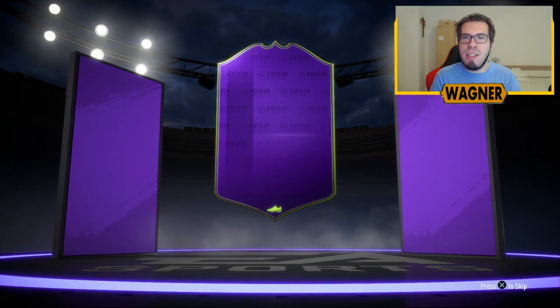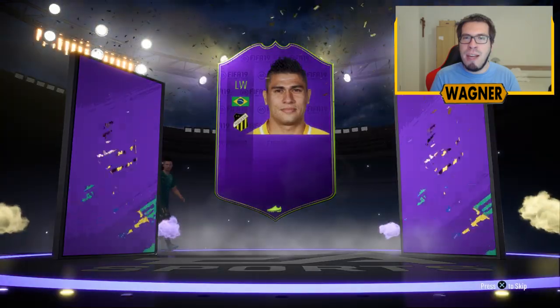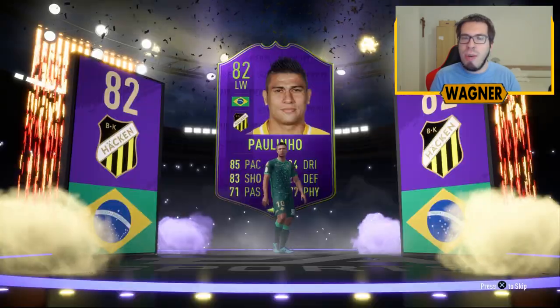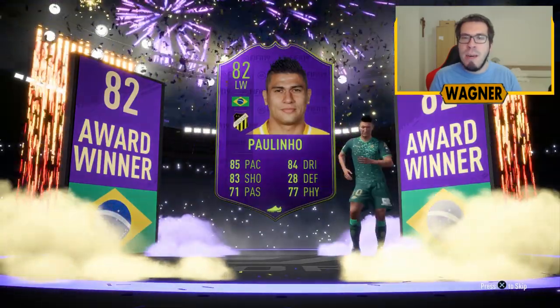And here we go — here is the animation for the Swedish Player of the Year, the 82-rated Paulinho from the Allsvenskan league. Not a great league to be honest, but at least he is a Brazil player, so we can link him up to other Brazil players. And there we go, the SBC is done. Thank you guys so much for watching, have a wonderful day and see you.